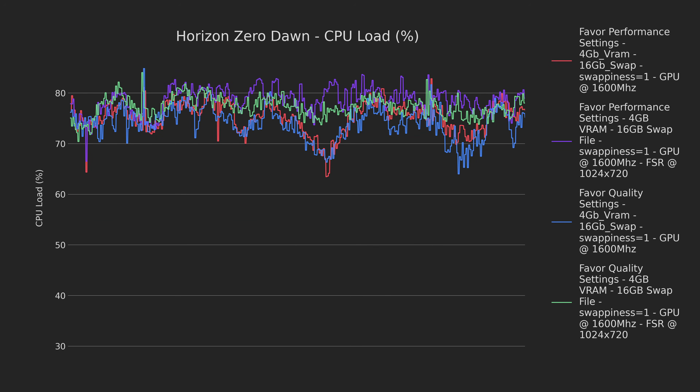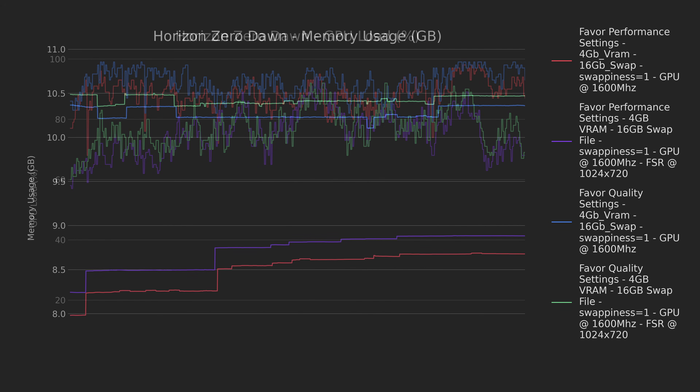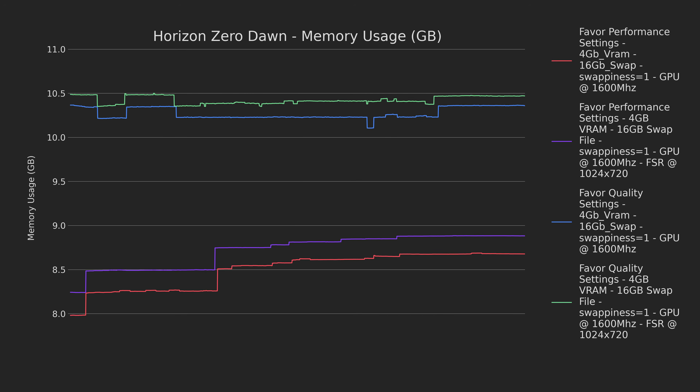As it seemed like we hit another bottleneck, I wanted to share the relevant graphs. The CPU is barely touching 80% utilization, so this definitely is not the bottleneck. The GPU load graph shows that none of the presets ever truly top out across the board, and even the memory doesn't truly fill up. I think that, unfortunately, we might be looking at an engine limitation. Try as I might, I couldn't press through this performance wall, so I think we'll need to wait on Proton or the Mesa drivers to update in order to get a better result here.